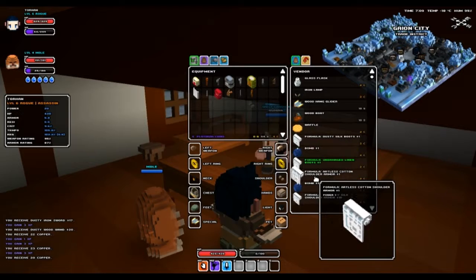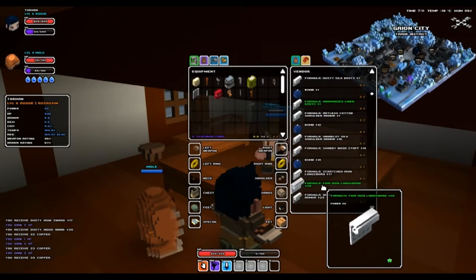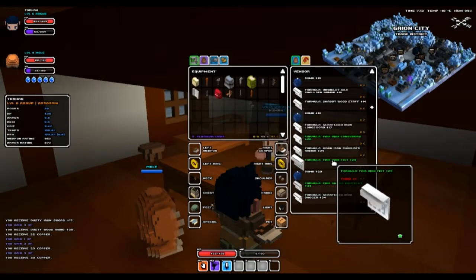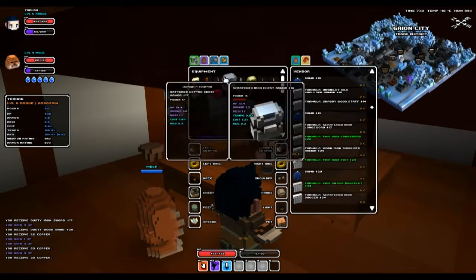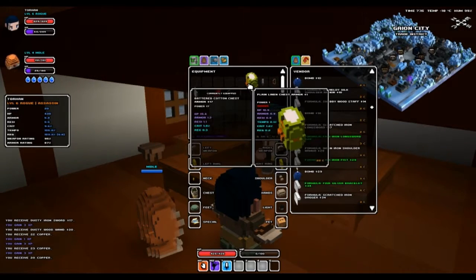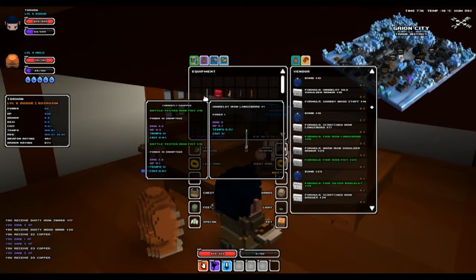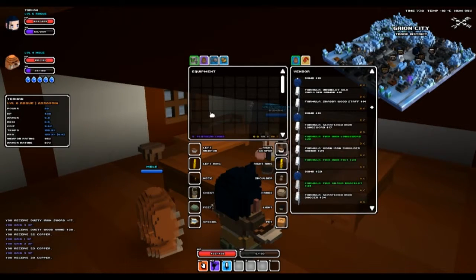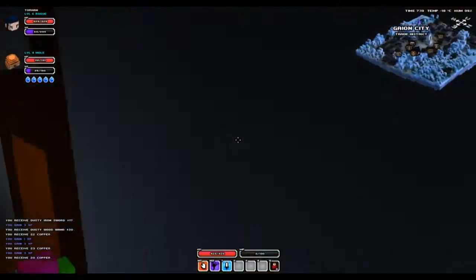Cotton shoulder, cotton shoulder. Long sword — why not. Can we learn anything new soon? Ooh, an iron fist at our next level — I think that'll be handy. Not bad. We can get rid of stuff we can't use. If only you had a chest to save things in for when you create characters in other classes — that would be really cool. Alright, nothing there. Let's check out the weapons vendor.